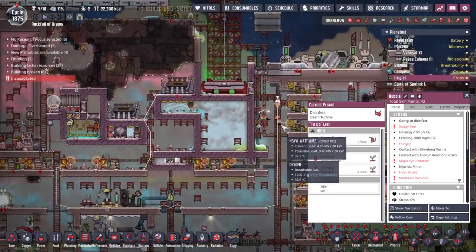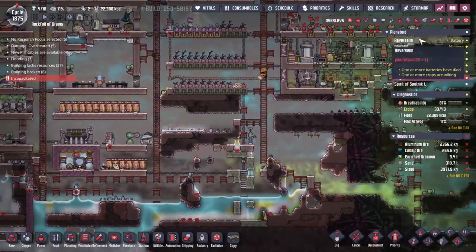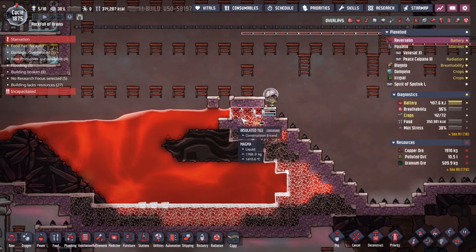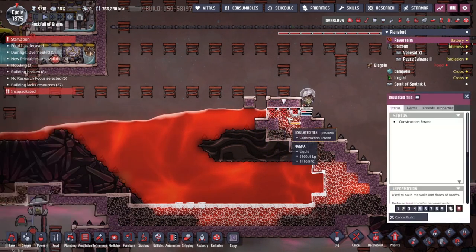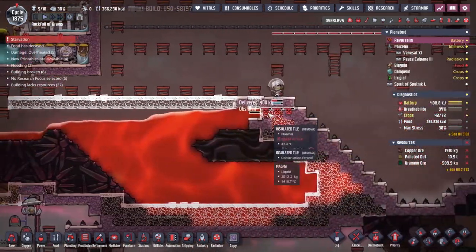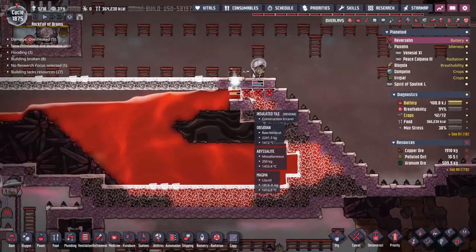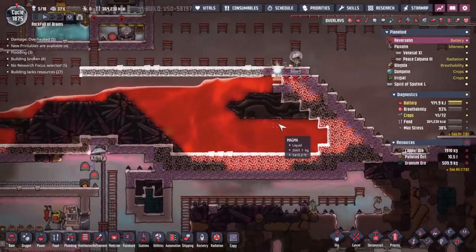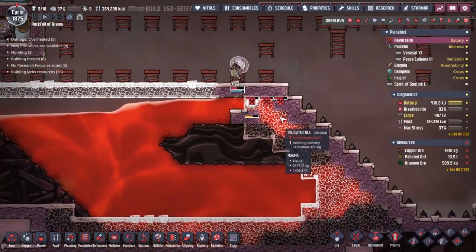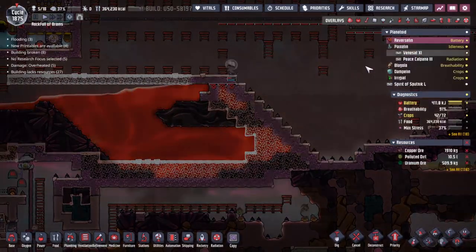We appear to have solved a few of the issues. Compton's going to go back into the triage car. Maybe we can build a better hospital at some point. We've released the pressure that was building up over here — the reason it was building is because we hadn't filled all these spaces in, so people managed to build down and under, causing a pressure buildup as everything was being crushed down. We've now solved that, and we got to use the wonderful building-through-tile technique.